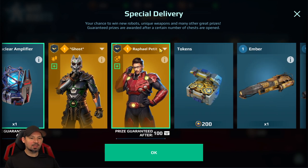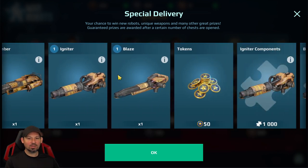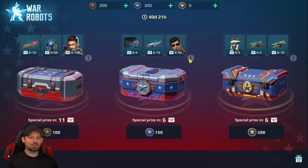We've got the Ghost Pilot, the new Raphael, Petit Pilot, Tokens, Flamethrower stuff, components, gold, power cells. Pretty nice stuff in there, actually.